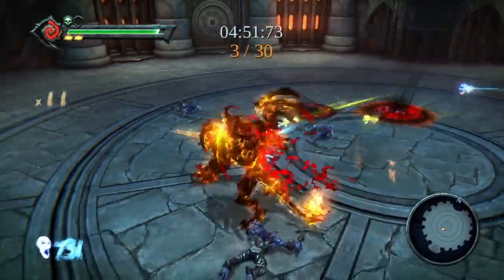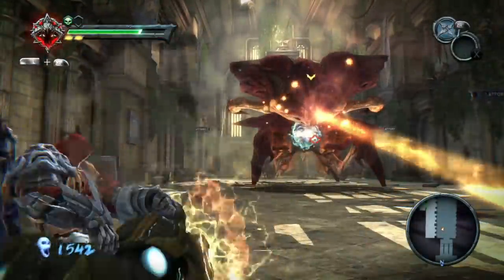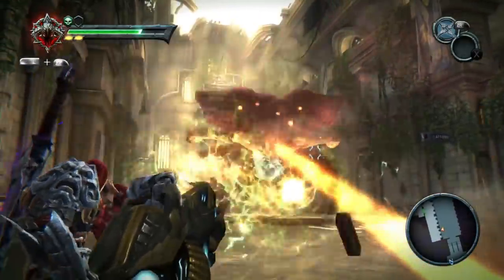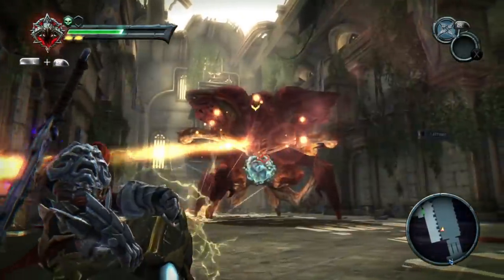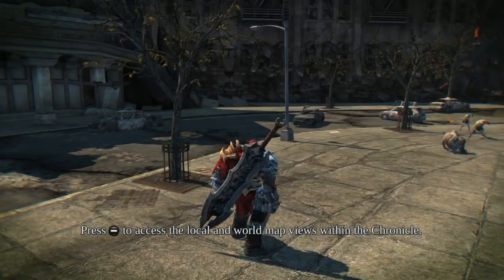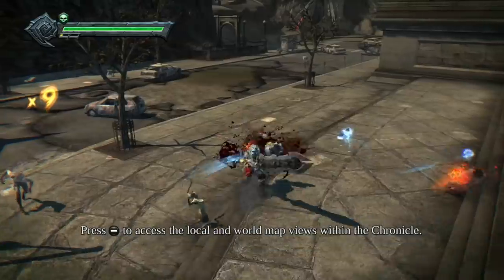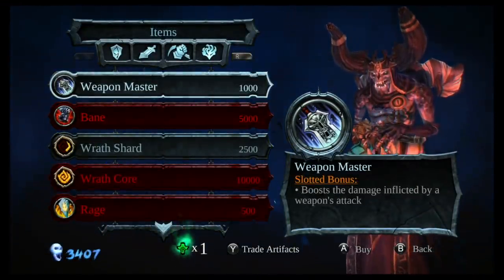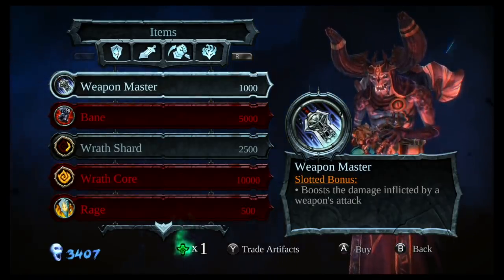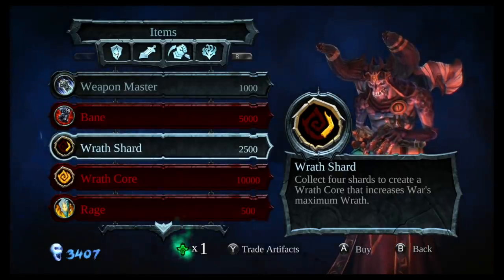As you get deeper into each dungeon, a massive boss fight awaits — and some of them are massive. They're fun to fight, each is different, giving you a differing challenge. There's also lots to explore off the beaten track, and you'll often find chests with health souls or money souls. The game's currency is all about souls: green souls give you health and drop from enemies or chests; blue souls give you currency to upgrade your gear through the Darksiders vendor, who also lets you travel via the snake hole to get from one destination to another; yellow souls fill up a small power meter so you can unleash special moves.